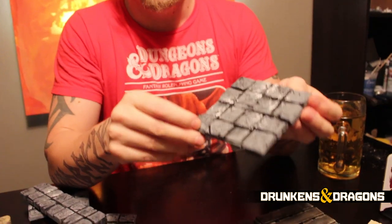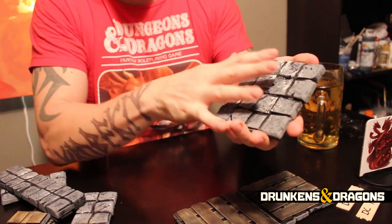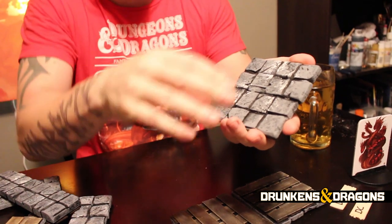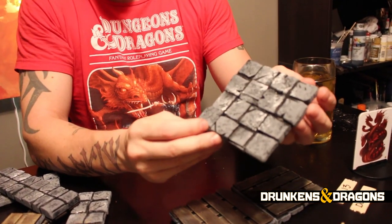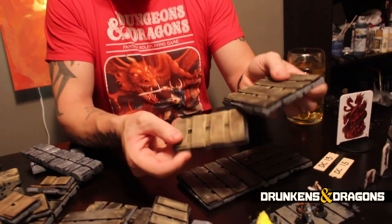Then do your normal sponge paint routine: black base, gray, lighter gray, lighter gray, and little touches of white. That way all your cavities will paint in properly and you'll get this classic DM Scotty kind of sponge paint look. Everybody's been doing this for years — no big deal. But then boom!